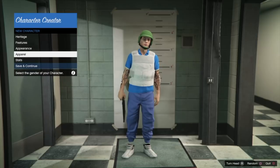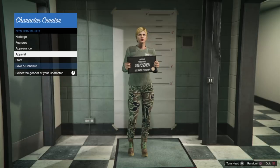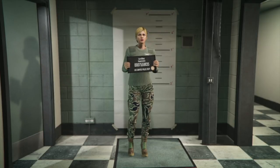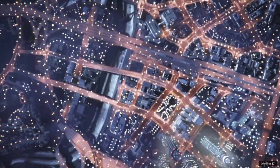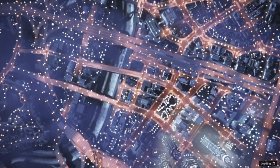If done correctly, while still on Apparel, it will say 'Please select your gender.' Hit Right or Left to change your gender, then go down and hit Save and Continue. Super easy.